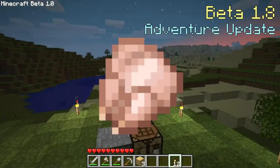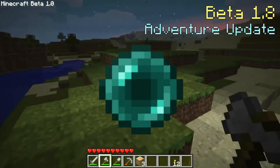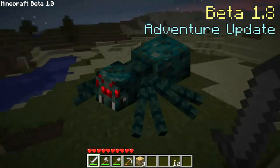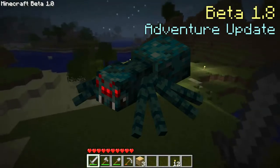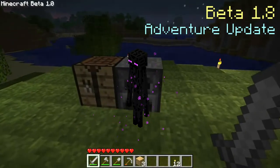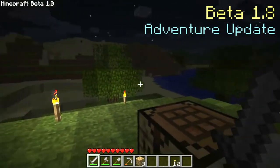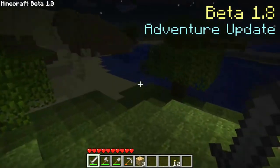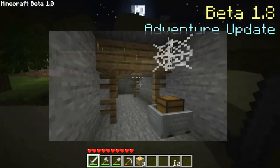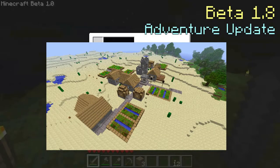New items include raw chicken, cooked chicken, raw beef and cooked beef (steak), ender pearls which at the time had no function, melon seeds, melons, pumpkin seeds, and rotten flesh. Cave spiders were added as a smaller variant of the spider that can poison the player. The enderman was a new tall mob that used zombie sounds at the time, and is able to teleport and destroy blocks. The silverfish was fully implemented and could spawn from infested blocks. Experience orbs are also new entities. The world generation got a massive upgrade — mine shafts were added with wooden planks as support beams, ravines were added, and so were strongholds and villages, although villages were not populated yet. Huge mushrooms existed but did not generate naturally.